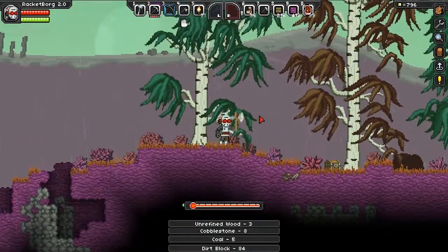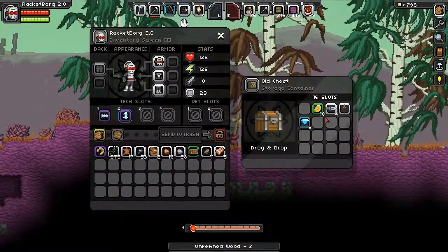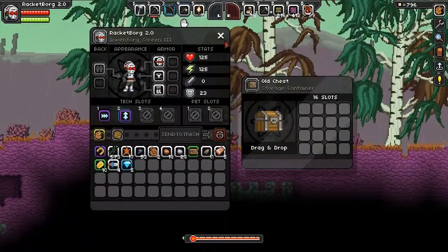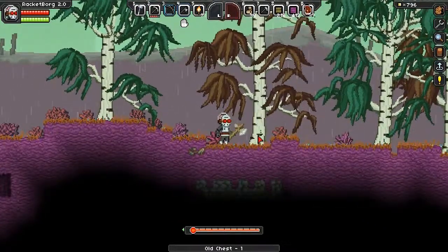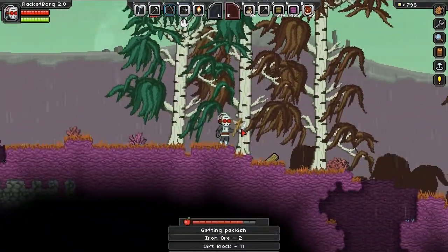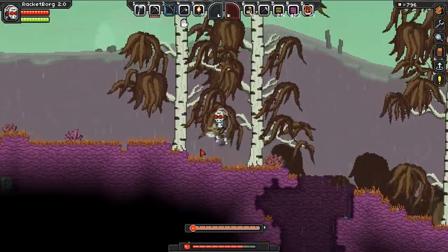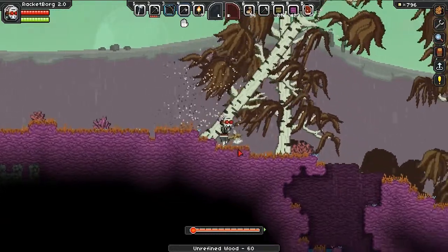Grab that wood — oh look at that, another surface chest with actual loot inside! Throwing dagger — a pathetic annoyance, yes, that can go in the trash. And five diamonds — not just diamond ore, just full-on diamonds. That is nice! I probably should make my diamond pick as soon as I can, but I've heard the diamond pick actually isn't that great, so I don't know what to believe.